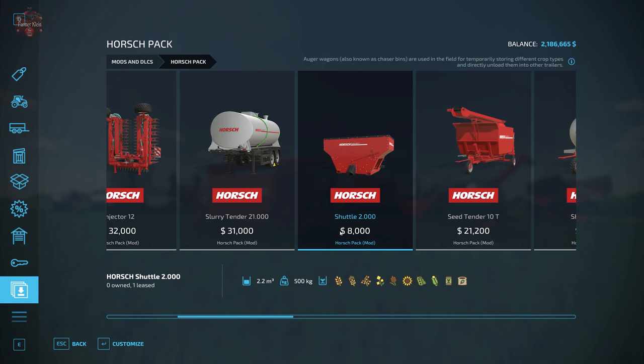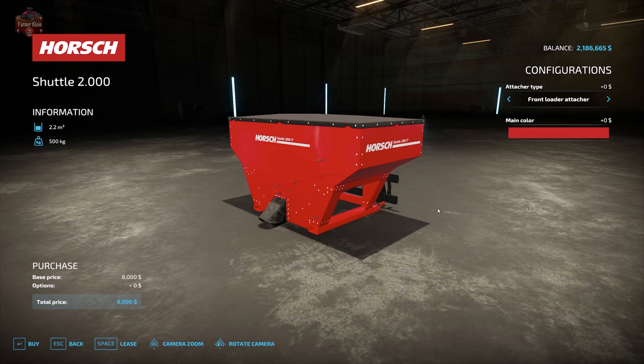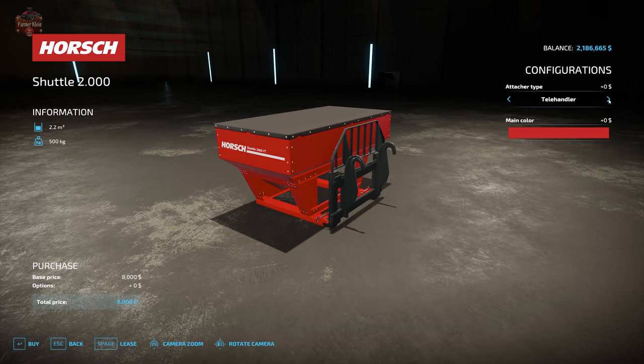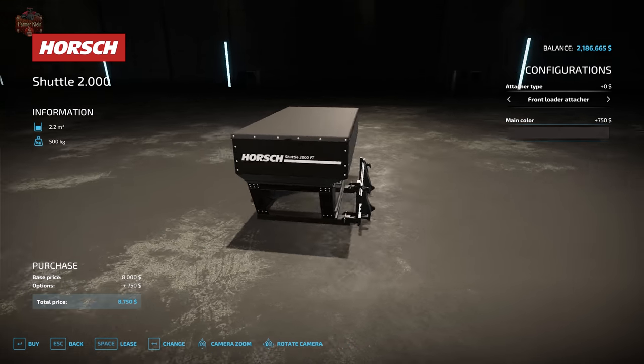Next is the Shuttle 2 — a horse seed shuttle or very small auger wagon. It holds 2,200 liters of product, weighs 500 kilograms, and accepts seed, solid fertilizer, or grain crops including wheat, barley, oat, canola, sorghum, sunflower, soybeans, or corn. This item can be configured with either a front loader attacher or a telehandler attacher, and we can change the main color.